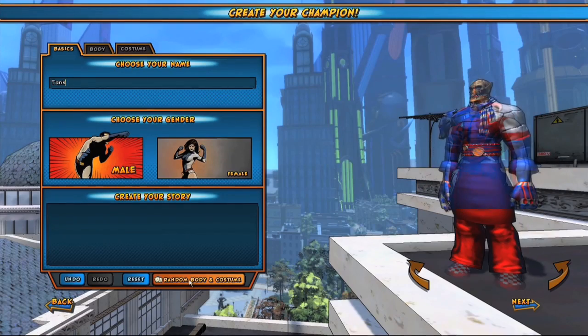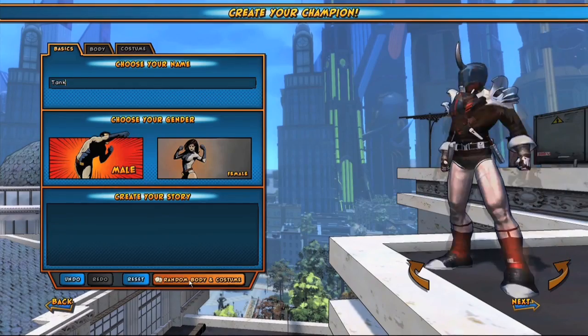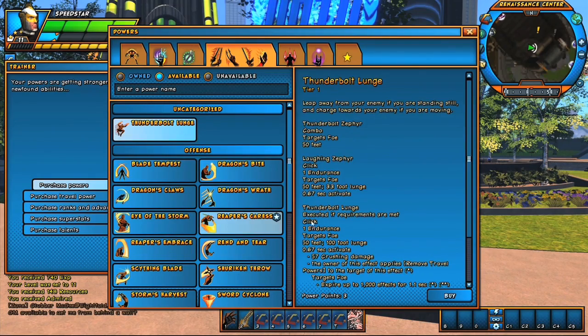Everything is presented in really simple drop-down menus to go through and select from. If you just like crazy ideas to pop up, you can use the Randomize button — click Random several times, see different iterations of character ideas, and then lock the elements you like. It makes it a nice way to speed-browse through the different options. The amount of options is really amazing, and the great part is that the more you play the game, the more options you can earn and unlock.